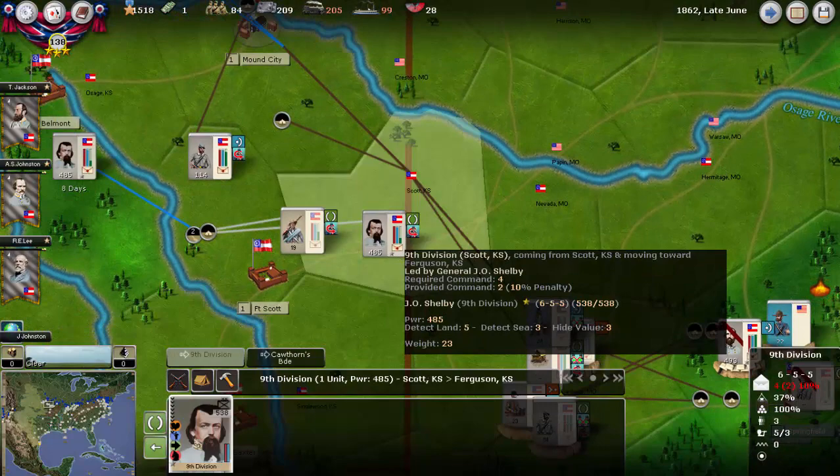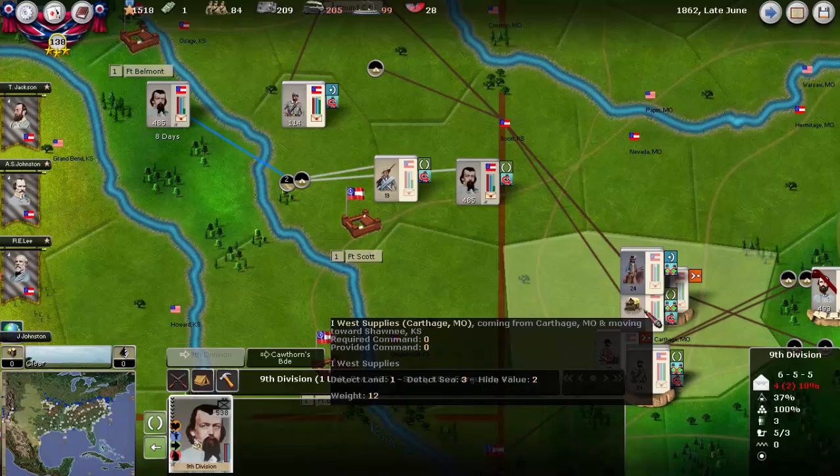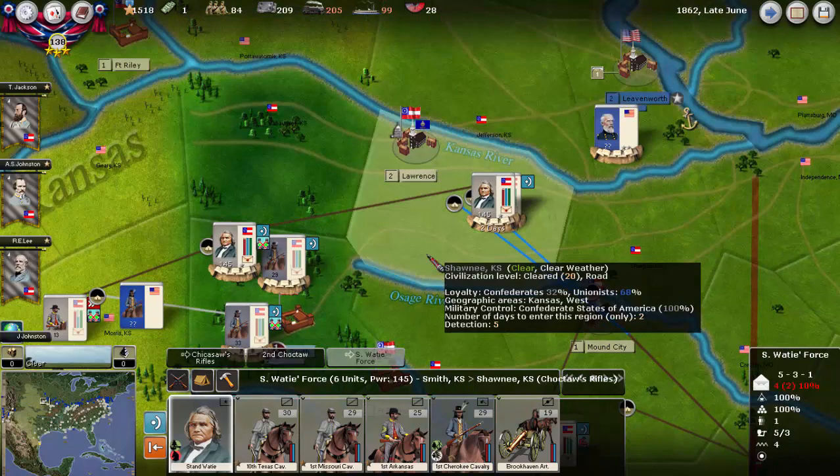I actually made a mistake and it's going to cost me. There was one militia unit in Shelby's force, and that slowed him down. That's the reason they didn't arrive to the region with the supply wagon. So we're going to take some hits — not a huge amount, but probably about eight or nine. So he's going to go to Fort Belmont to resupply.